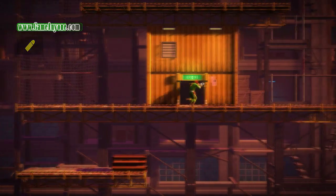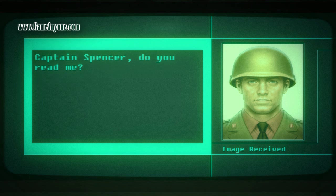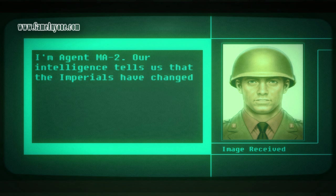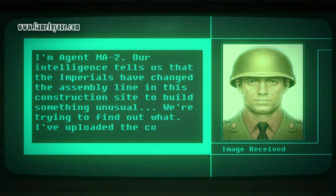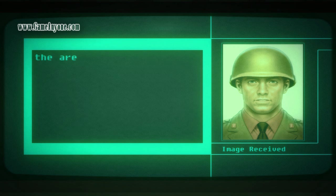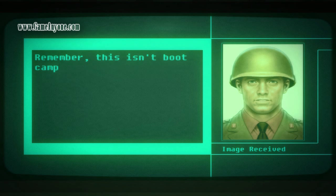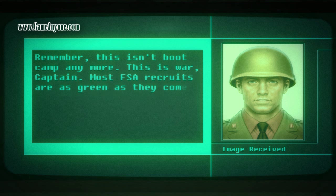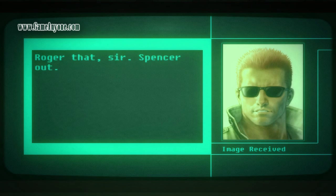Make your way up to the first comms room. In-game: 'Captain Spencer, do you read me? Loud and clear, sir.' 'I'm Agent MA2. Our intelligence tells us that the Imperials have changed the assembly line on this construction site to build something unusual. I've uploaded the codes for this base — proceed through the area and report back with any findings.' 'Remember, this isn't boot camp anymore. This is war. Most FSA recruits are as green as they come, and that's what gets them killed. Keep your head down and your mind sharp, soldier.' Roger that, sir. Spencer out.